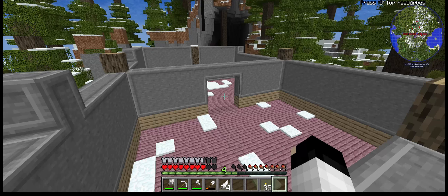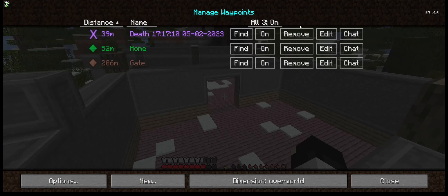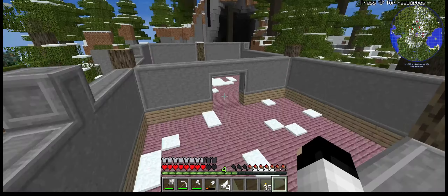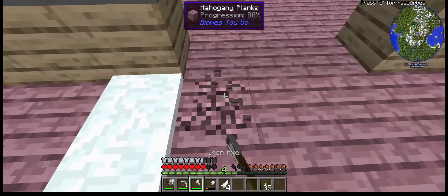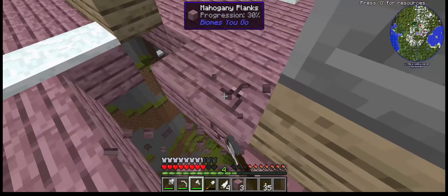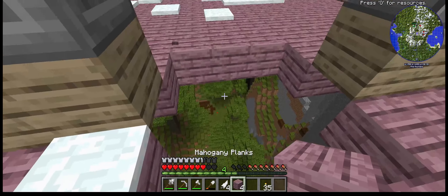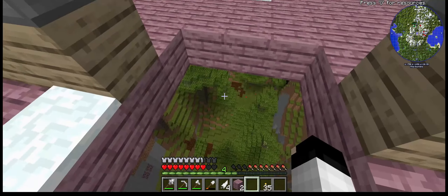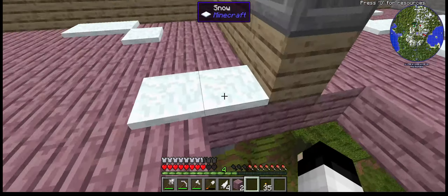Most of the wall is done — another 64 blocks, another stack, would finish it up and I wouldn't have to worry about the wall part. Still don't know how I want to do the roof yet, still need to figure out the way up, which is very nerve-wracking. Maybe just have scaffolding all the way up for now — that'd be my way up.